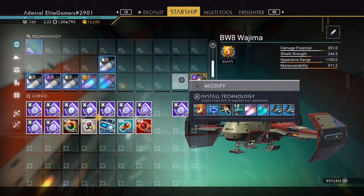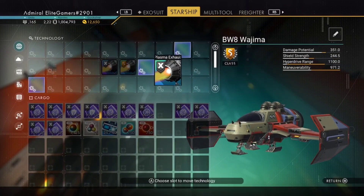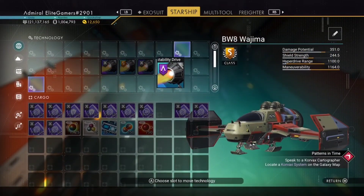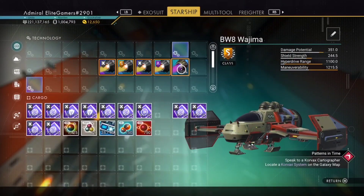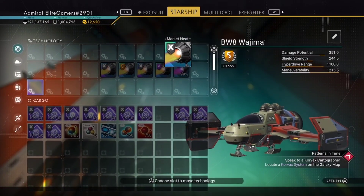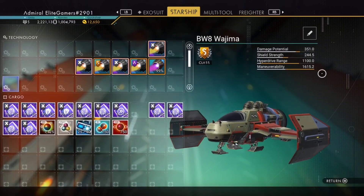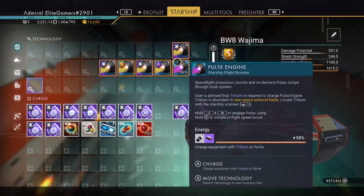I'll put the standard ones between the supercharge slots — don't forget guys, this isn't a competition, I'm just doing it as a demonstration. We'll put the instability drive in the non-supercharge side, and then I'm going to put the pulse engine in the non-supercharge slot and the X-class in the supercharge slot. That's one thousand six hundred and fifteen point two — and that was with me just messing around for five minutes with the X-class parts. Isn't that awesome?